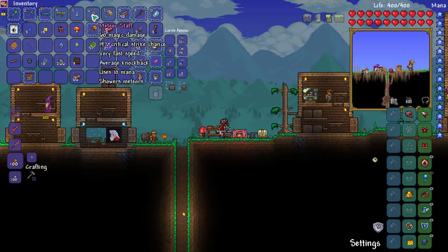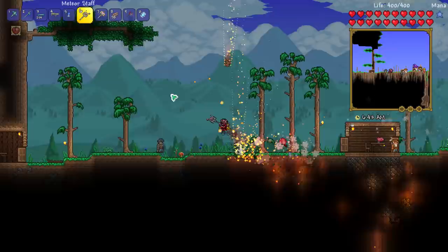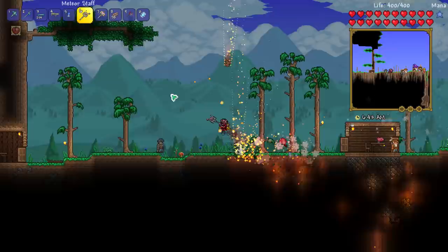The meteorite staff — this is it. It does 60 magic damage and it showers meteors. Pretty cool, right? I don't know if you guys use this one very often. I know I don't, so I thought it'd be very fun to use.